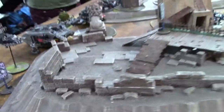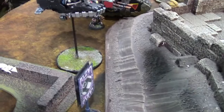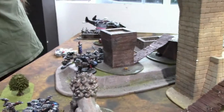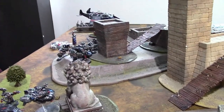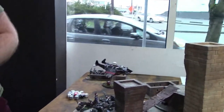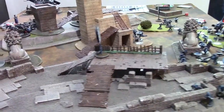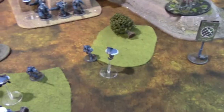Turn one for Tau: marker lights and the Riptide took out the speeder. Marker lights and the Broadsides took out the predator — didn't like those lascannons. Over there I did four wounds to the flyer because I only got one marker light on it. I didn't Nova Strike anything, so going on to bottom of turn one.